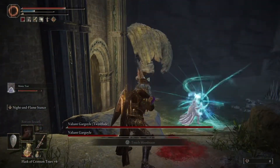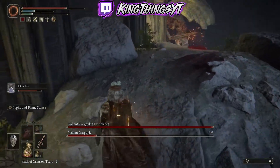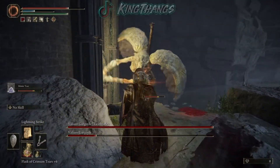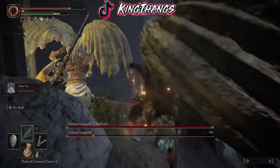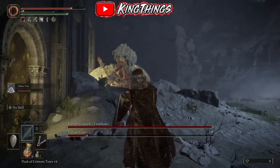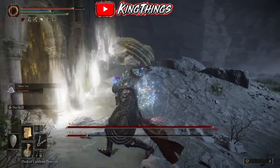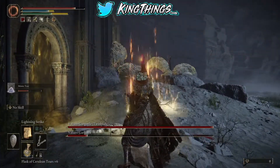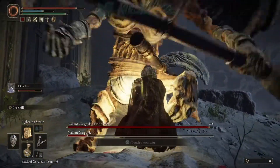I'm just gonna continue shooting magic at him while he engages with my Mimic. He's almost done — the Mimic's looking like a protege of myself, so shout out to him. If you don't have a lot of poise on your build, you're gonna need to carry a lot of Crimson Tears Flasks — you could be one-shotted. Now the second Gargoyle has appeared.